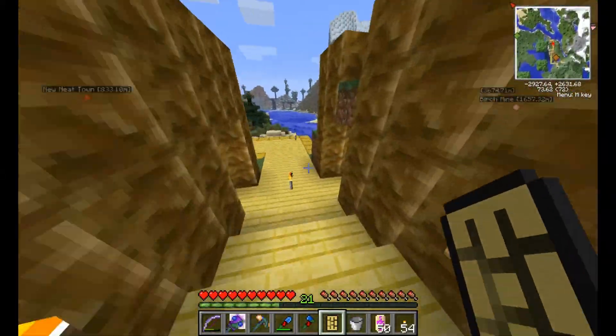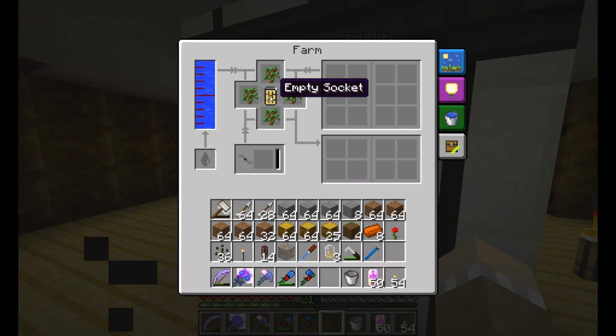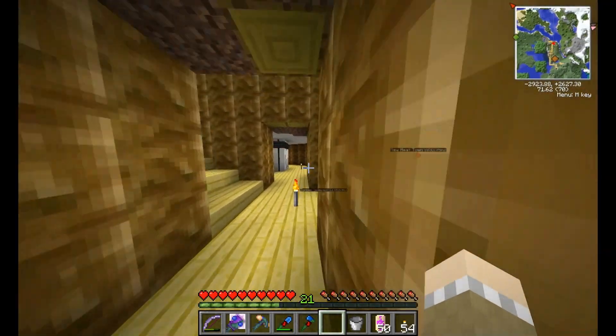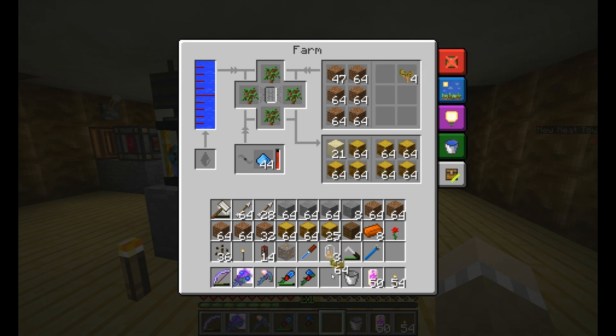I'll explain those holes in a moment. Let's change this over to orchard mode. Nice. Next — saplings. I know exactly where to get some saplings from!